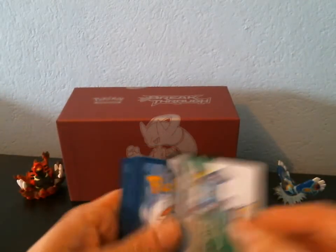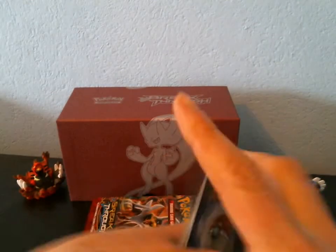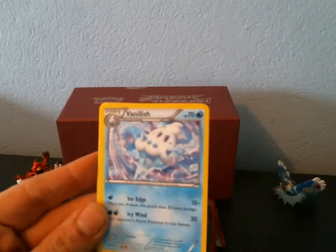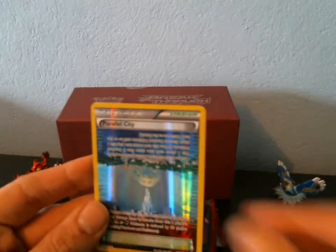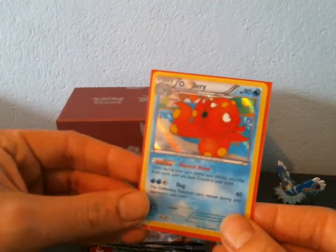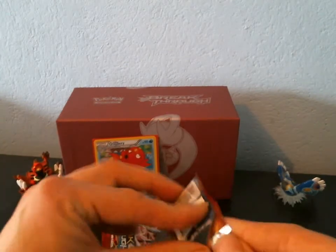My best Elite Trainer Box ever had one Ultra Rare and two holofoils — that's it. So we have a Remoraid, a Spritzee, a Cyndaquil, a Hoothoot, Misdreavus, Vanillish, Bridget, Seedking. Reverse is a Parallel City — that is like the neatest Reverse ever, really cool. And an Octillery Holo! I pulled that as a Reverse in my Elite Trainer Box X version, so we do have a Holo. I'm hoping that's not the best pull of this box.